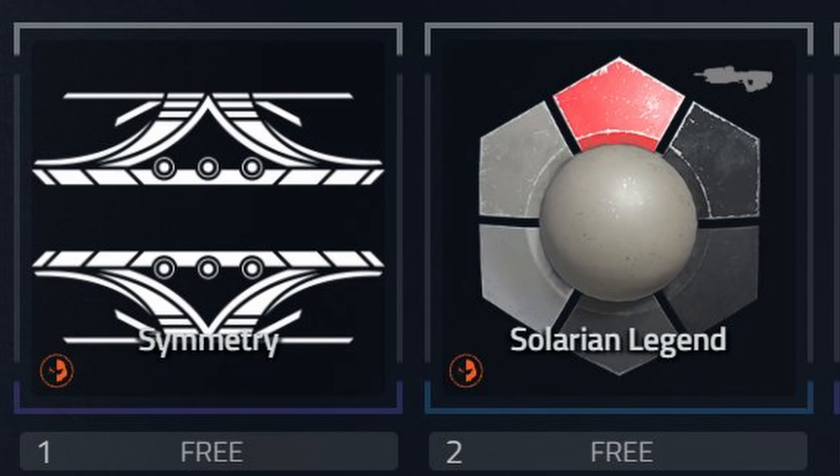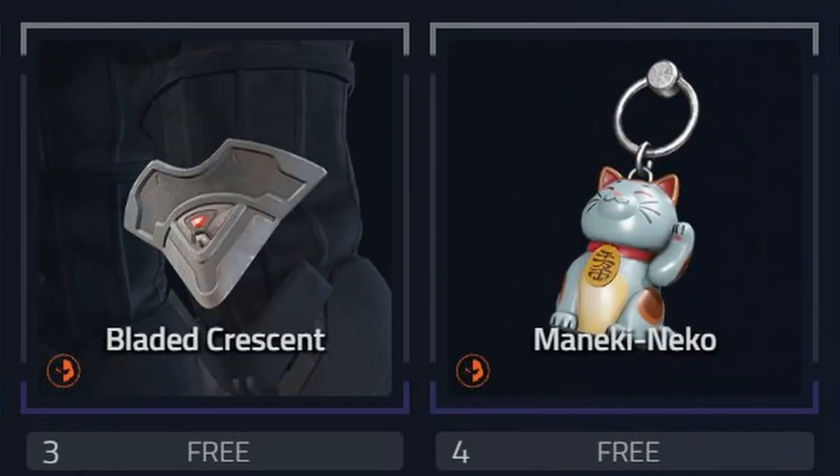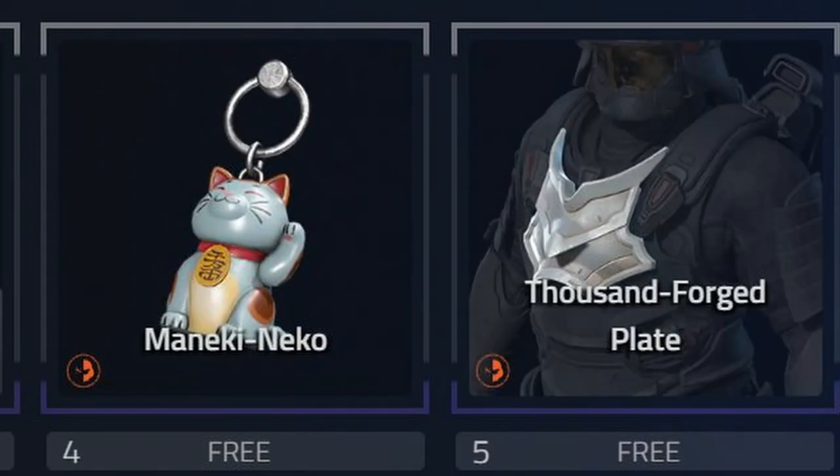So on the first tier, we got a backdrop called Symmetry. On the second tier, we got an AR weapon coating called Solarian Legend. On the third tier, we got a knee pad called Bladed Crescent. On the fourth tier, we got a weapon charm, which I'm not even going to try to pronounce. On the fifth tier, we got a chest piece called Thousand Forged Plate.